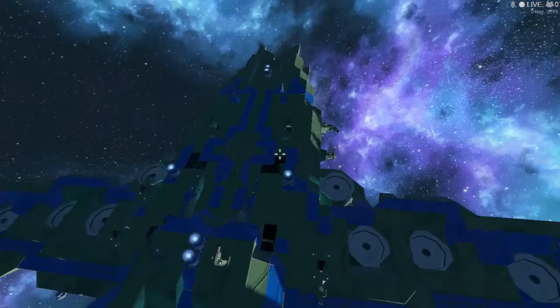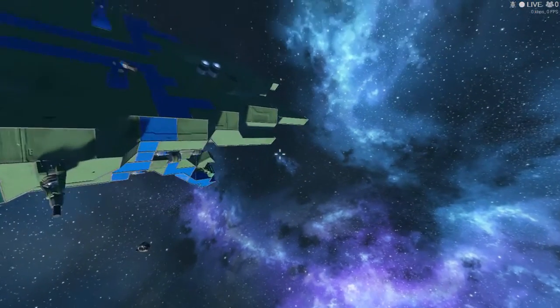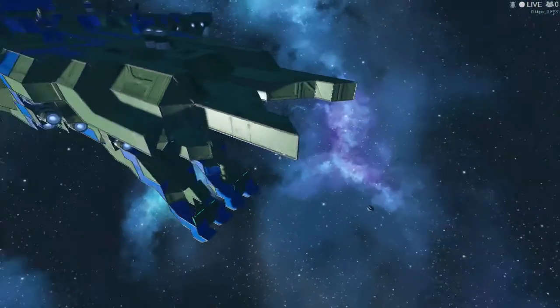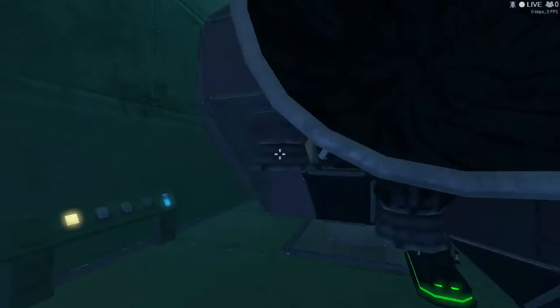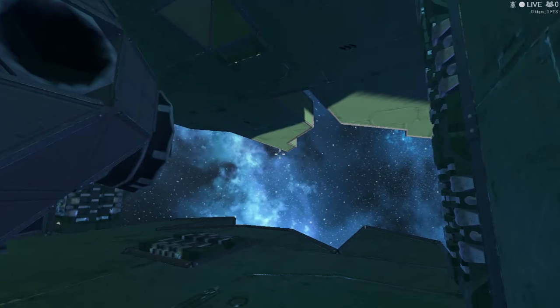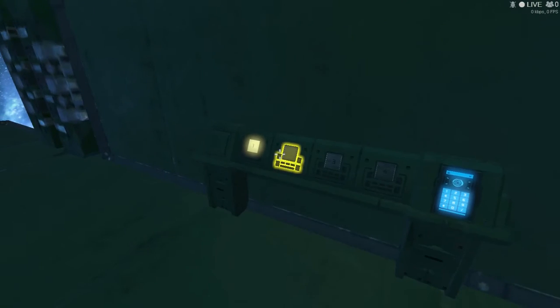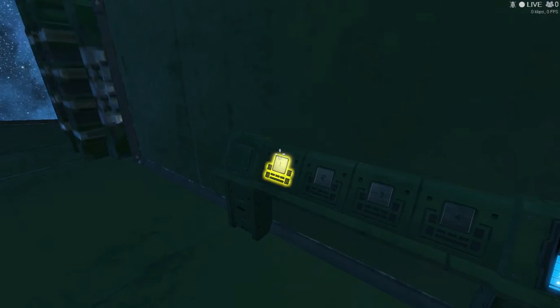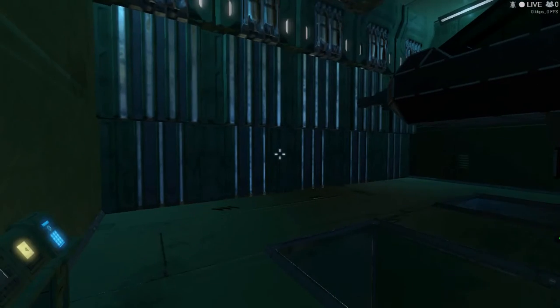This also has airtight seals, meaning that when you go through and open a door, the other door in front does not open until the back door is shut. So I cannot open that door over there until this door is completely shut, sealing it airtight. Every place in this helicarrier can be airtight.